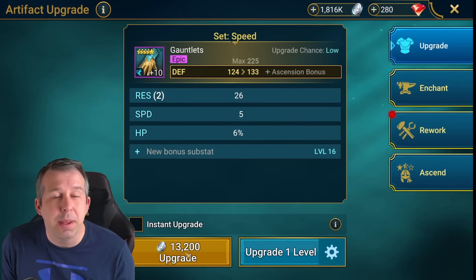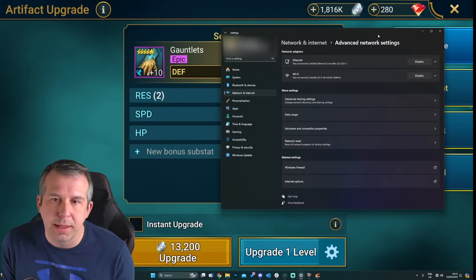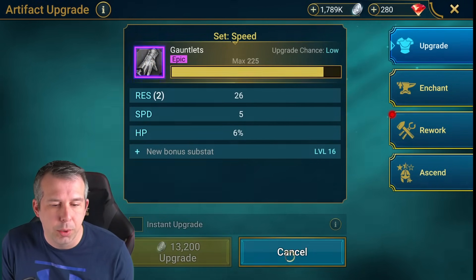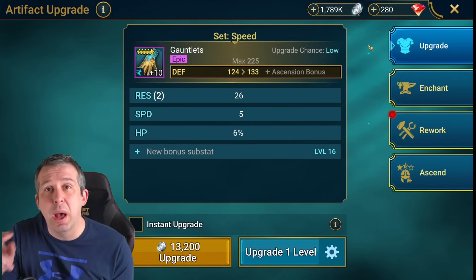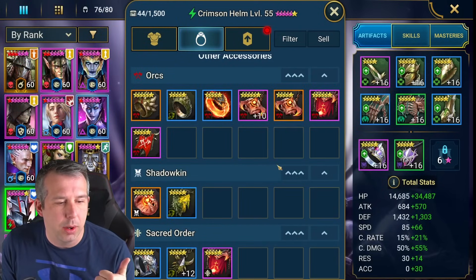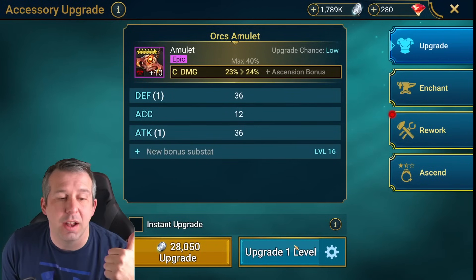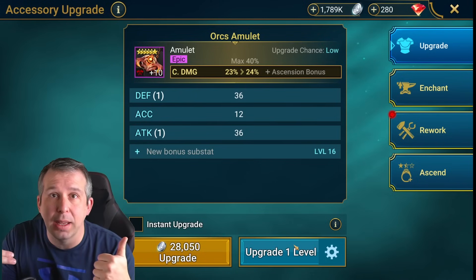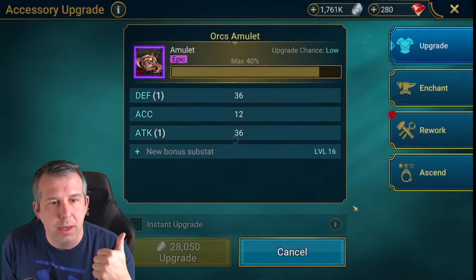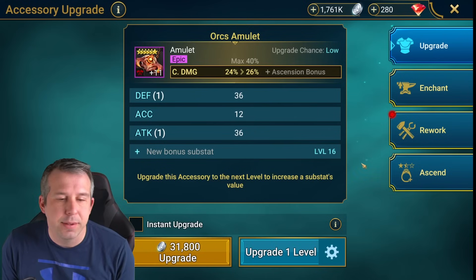The cheap piece costs me 13,000 silver per upgrade attempt. I turn my internet back on and hit upgrade one level on the burn piece, then cancel after two rolls - one, two, cancel. I've burned two of my three fails on the cheaper piece. Now on the six-star piece I actually want to upgrade, it's guaranteed to succeed in one try, because I've already burned the two fails on a different piece which was almost half the cost. Hit upgrade and bam - we've got our guaranteed level.